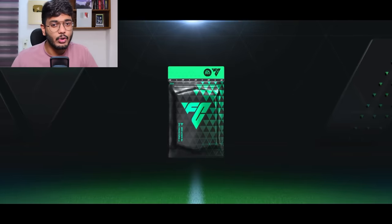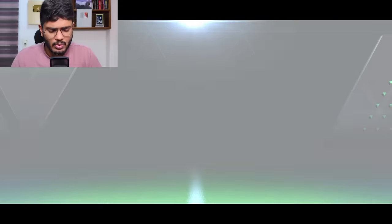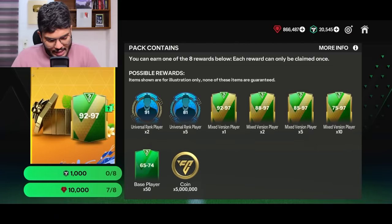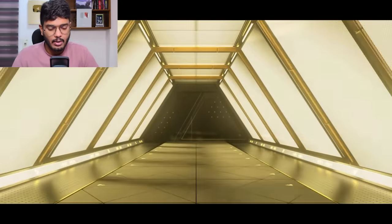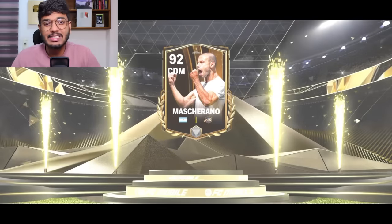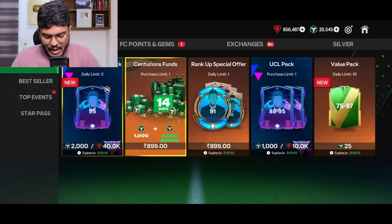Now it's time for the big 92 to 97 untradable pack. It's a normal walkout - Poland, probably a Team of the Week, Gołębiewski or something. Then this is the main 92 to 97 guaranteed pack in the Songkran box - urgent walkout, it says Mascherano... but no, it's actually a 90-rated, which is unfortunately an L.